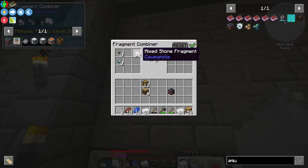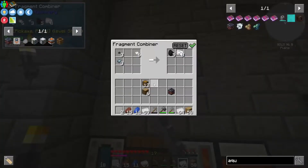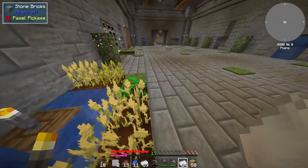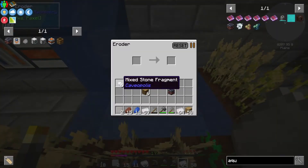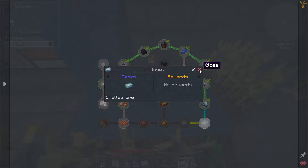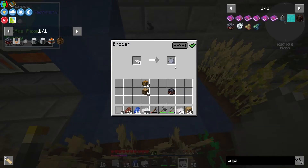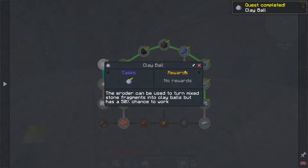Raw mixed stone — we've already done that fragment thing. Let's grab these because apparently if you put these in here, you have a chance to get clay. It said in the quest line there is a chance, but it's only a 50% chance. There we go, we did it. That was easy — very, very nice.